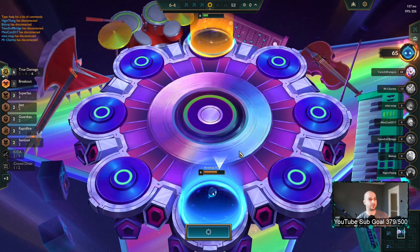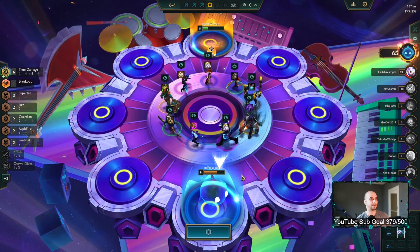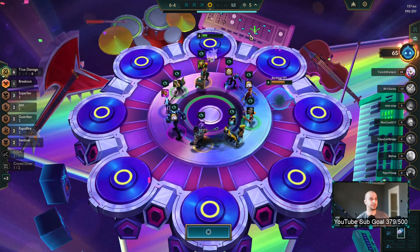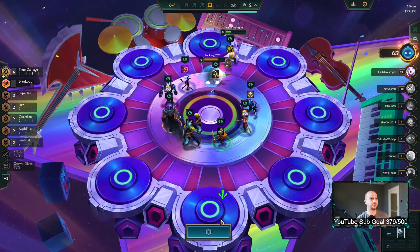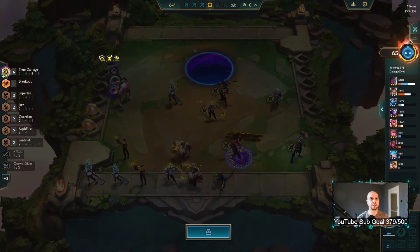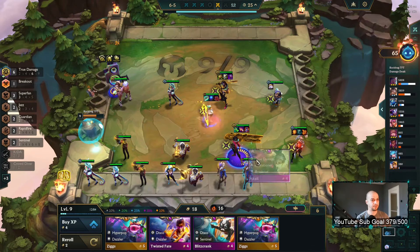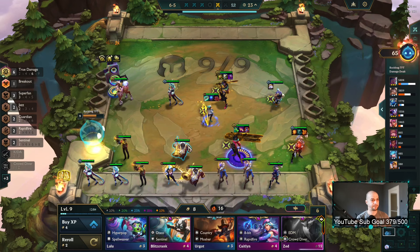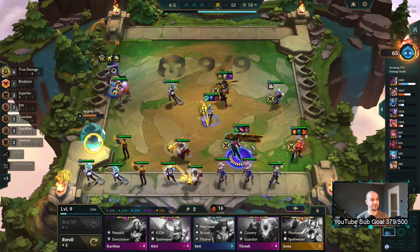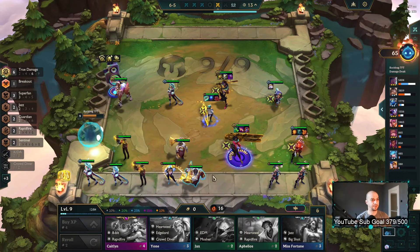We roll down here of course — try to hit Kiana two and Lucian two. I can look for a Lucian item if there is one. It's fine — he's not dealing that much damage in this comp, he's not the main carry right.